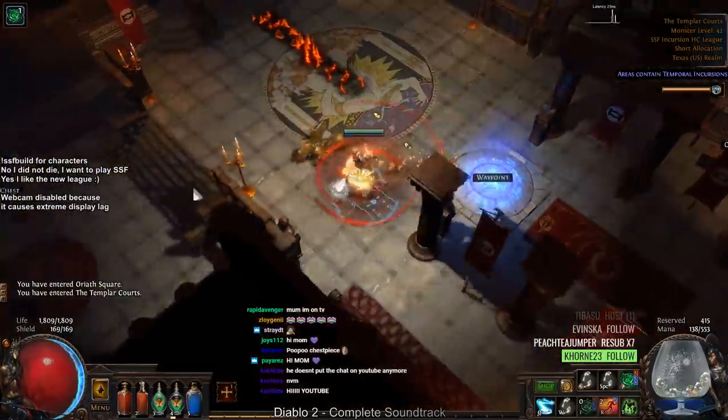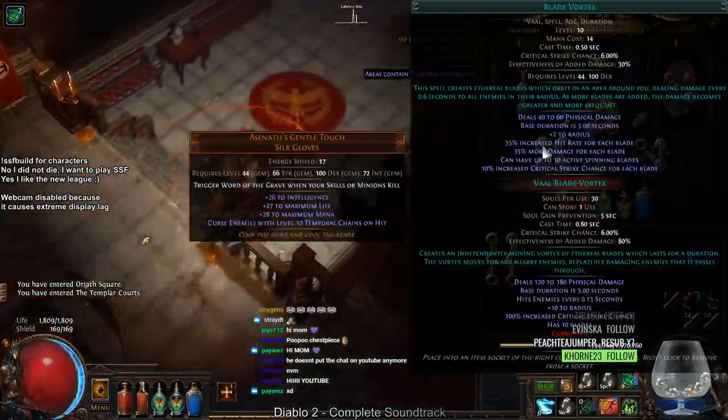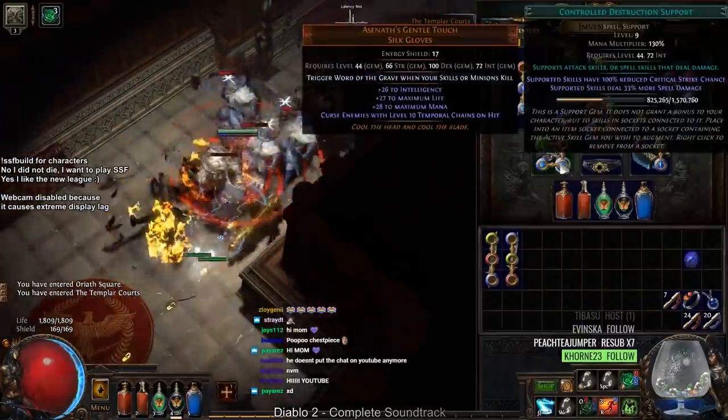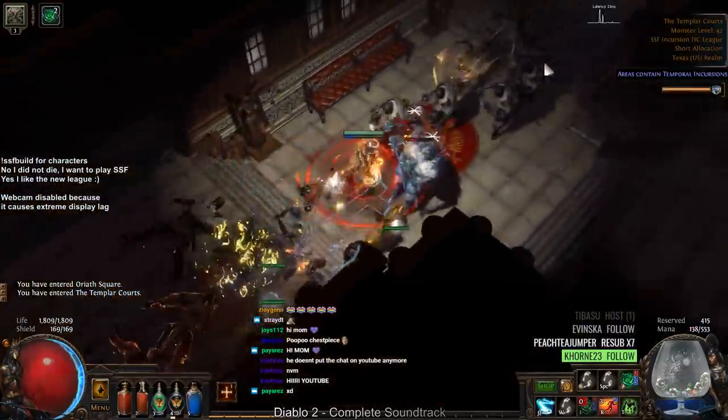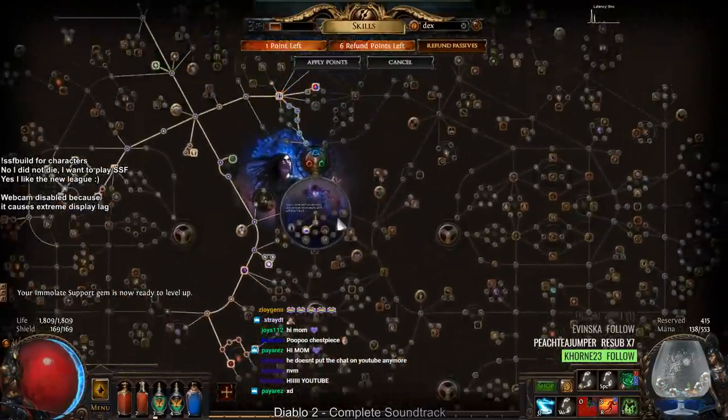In terms of our links, I'm currently using Blade Vortex, Added Fire, Controlled Destruction, and Faster Lightning. If you want to see my skill tree, it should be very similar to what I showed in the other YouTube video.